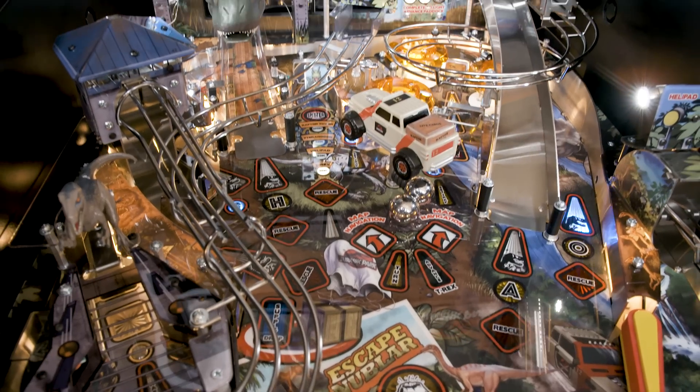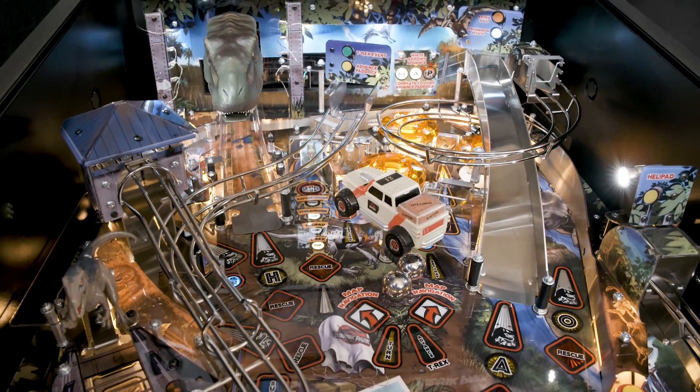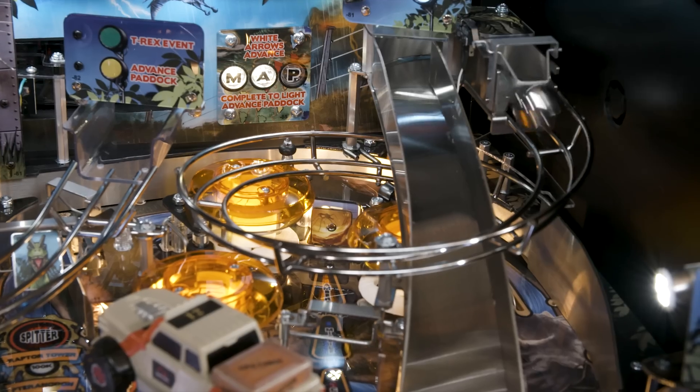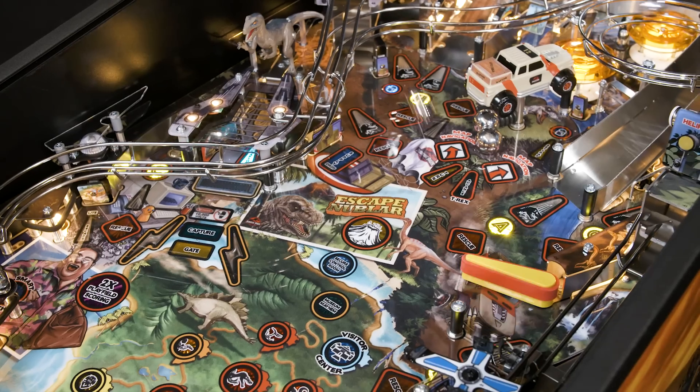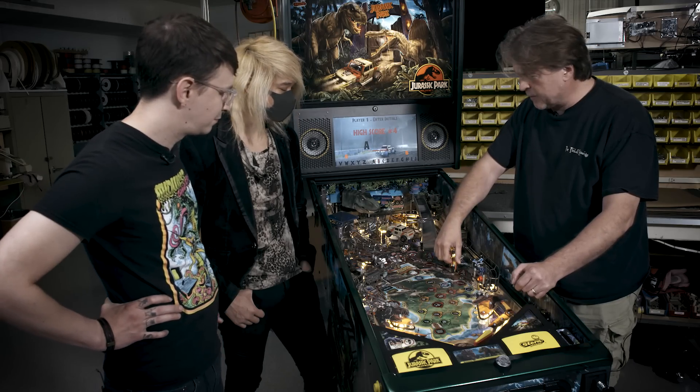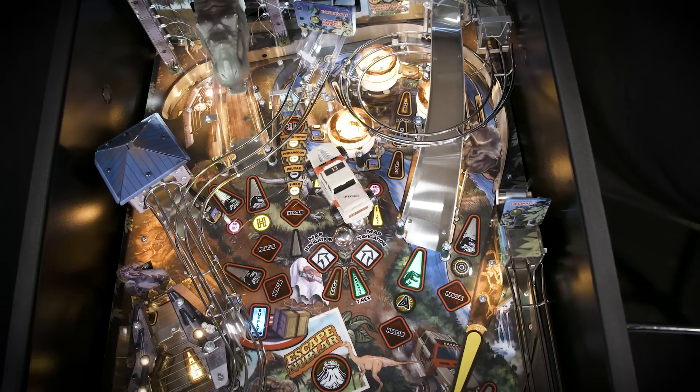Something I've always thought would be cool in a pinball machine is a helical ramp that feeds an upper flipper. It spirals around, drops the ball mid-flow, and then sends it flying at your upper flipper so you can combo into another shot. One of my favorite things up here is that the upper playfield actually has more than one option for the upper flipper.